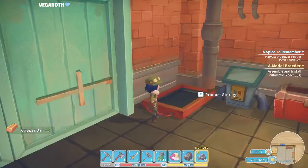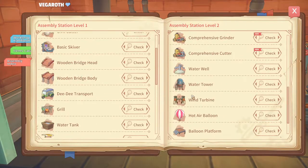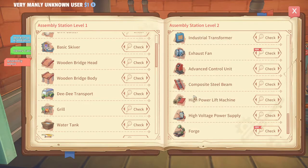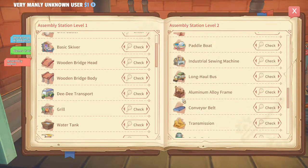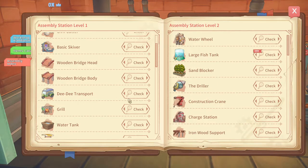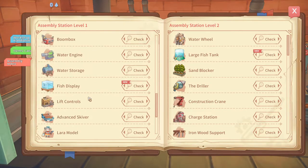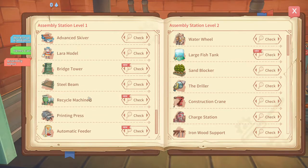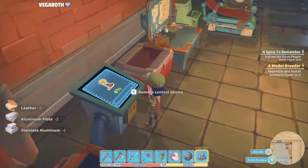Let's grab the copper bars and make... Where are you? Not a forge. Forging fan — no, thank you. Not a fish tank. Bridge tower. Recycling machine. Automatic feeder — yes, please. Let's build it. It should be done in an hour.